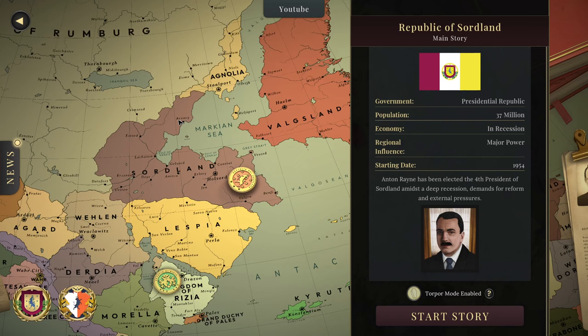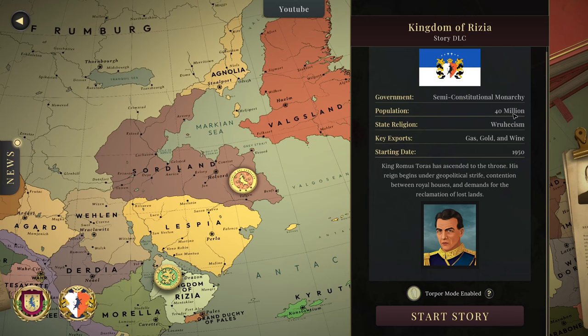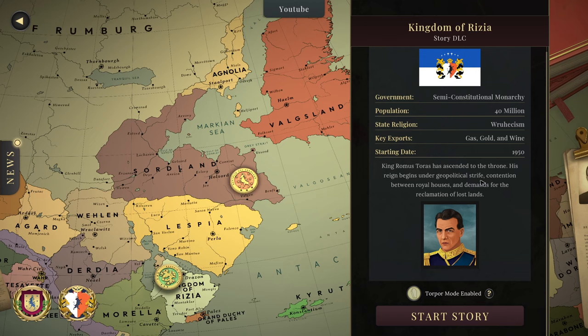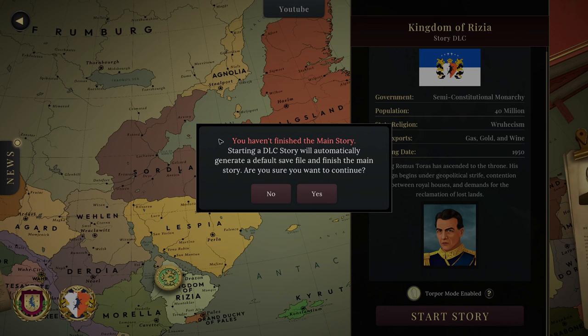I don't know how I'm going to go with Kingdom of Rizia. We can see here — starting in 1954, in recession, 37 million people. The Kingdom of Rizia has 40 million people, so even though it's much smaller, it's got more people. We start four years earlier with a place that doesn't seem to be in terror. Gas, gold and wine, and we're a king instead of a president. King Romas Taurus has ascended to the throne. His reign begins under geopolitical strife, contention between royal houses and demands for the reclamation of lost lands — so there could be some wars here.